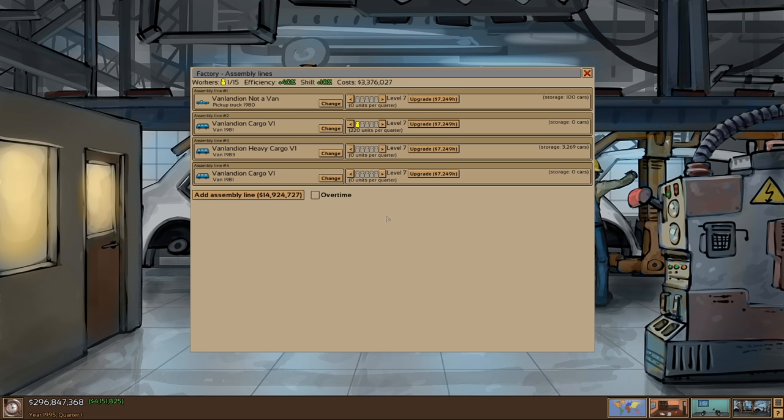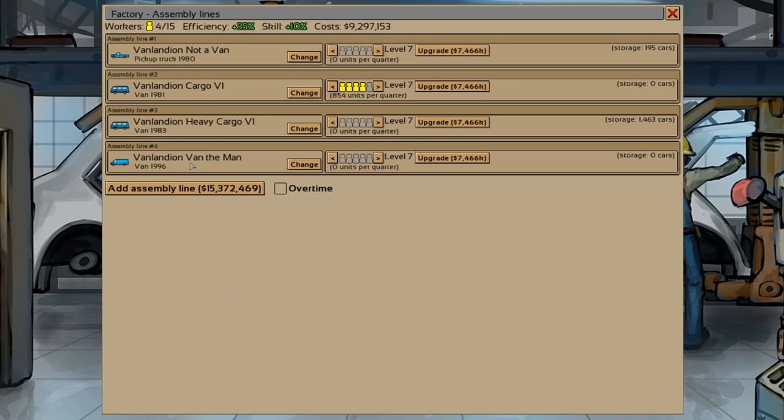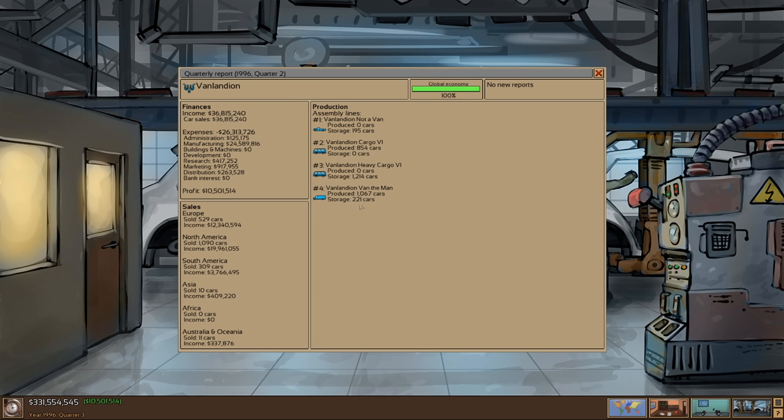Let's continue to make these old vans though, because why would we not? The heavy cargo van isn't selling too well — we're selling out of them slowly. We're still selling these 80s cars in 1995. Van the Man is ready to be sold — this is our newest van, a 1996 model. Let's go ahead and make a lot of production. I don't know if it's actually going to sell, but we're going to be selling this thing for the next like 20 years, so we may as well make a lot of them. The Van the Man is actually selling really well, and the cargo van is selling out slowly. I think we'll end that one's career, but we're going to keep the original cargo van going as long as it will because it just keeps selling out.